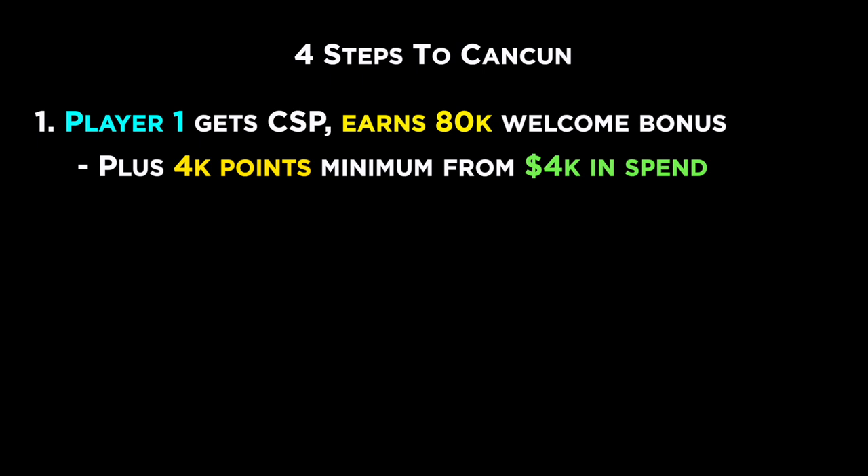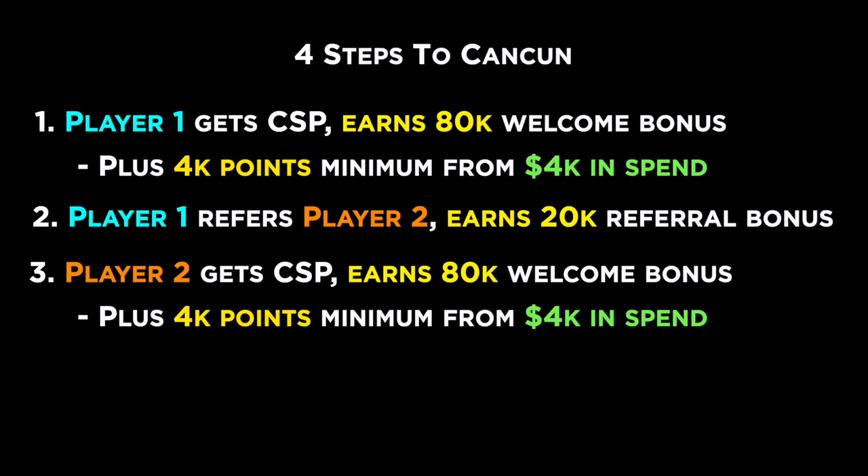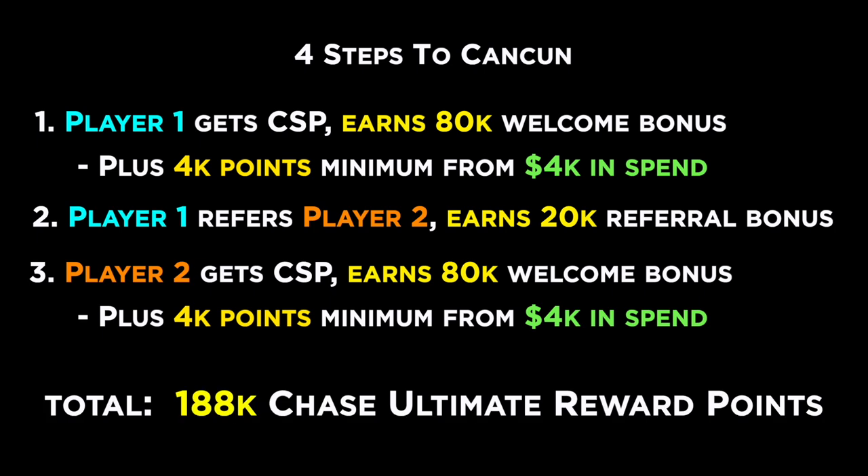There were four steps I wanted to walk my friends through. The first was Player One applying for and getting the Chase Sapphire Preferred. They were gonna get 80,000 points plus an additional 4,000 points after the $4,000 in spend — so Player One immediately earned 84,000 points. They then referred their spouse using the referral link generated by Chase, which at the time was a 20,000-point referral bonus. Player Two then applied for the Chase Sapphire Preferred and earned the welcome bonus as well. So taking the 84,000 from Player One, the 20,000-point referral bonus, and 84,000 from Player Two, they immediately had more than 188,000 Chase points to use toward a trip.